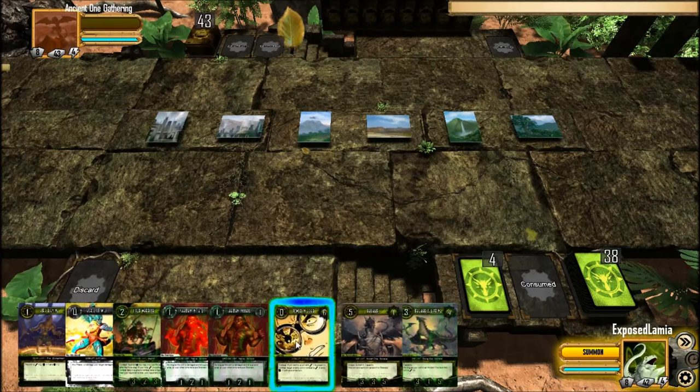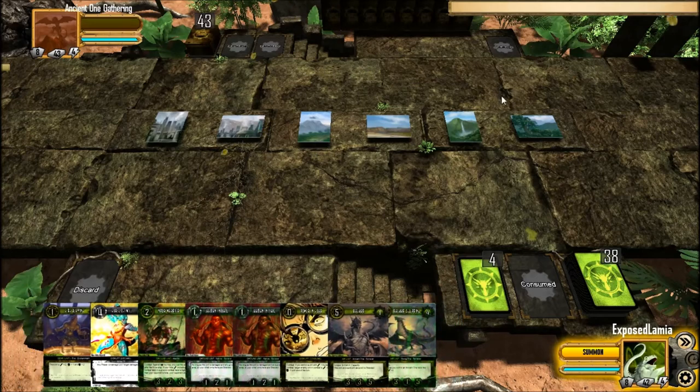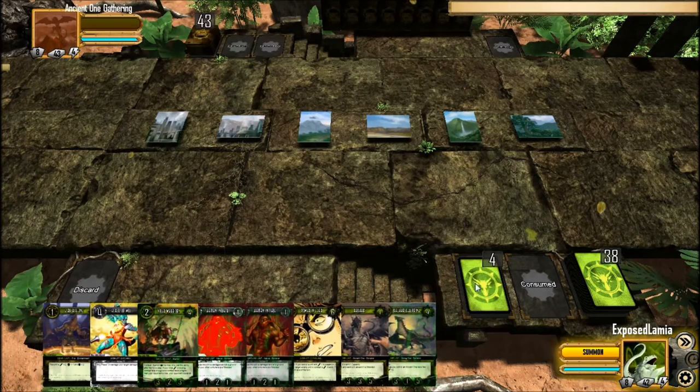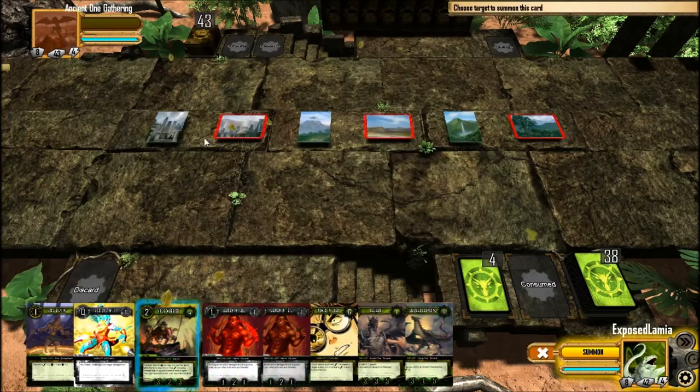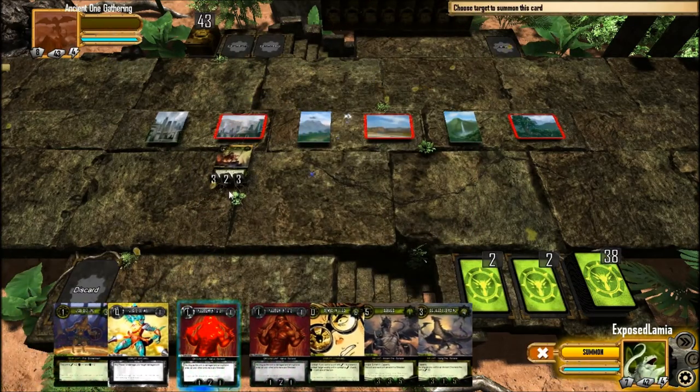I think you draw 8 cards to start off with — yeah, you draw 8 cards to start off with, so does your opponent, and you can play down cards using their resource cost compared to yours. So I'm going to go ahead and throw down these Viper Warriors here, and a Shaman with them.